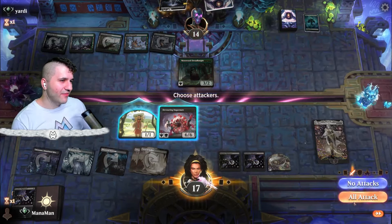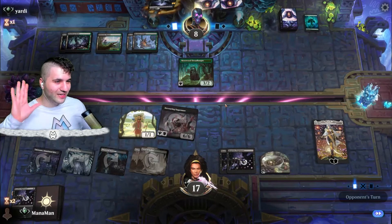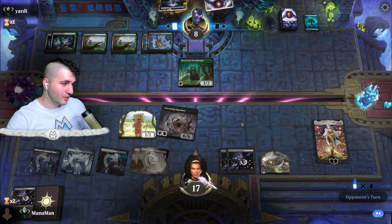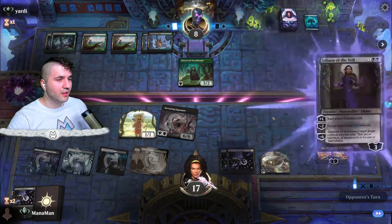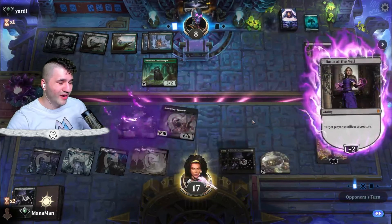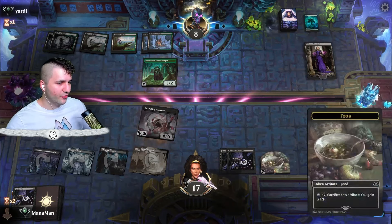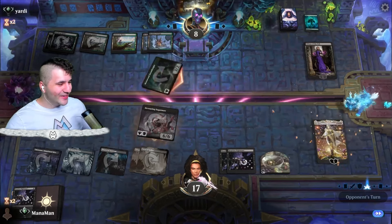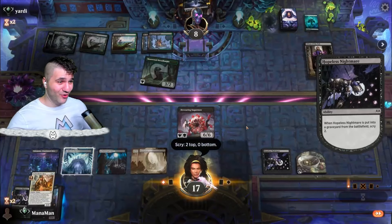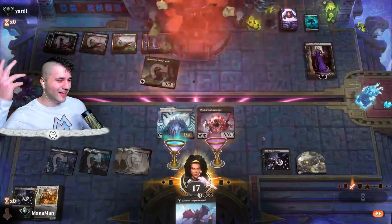Sugar Maul is absolutely amazing — made a deck with it way back when First Draft dropped and so glad to see it back. Great synergy with Hopeless Nightmare. Dread Knight appears but no fight spell. Opponent swings into the Emperor — that's actually game. Restless Fortress hits for two, and that's a good game for Yardie B. Sugar Maul gets the love it deserves.